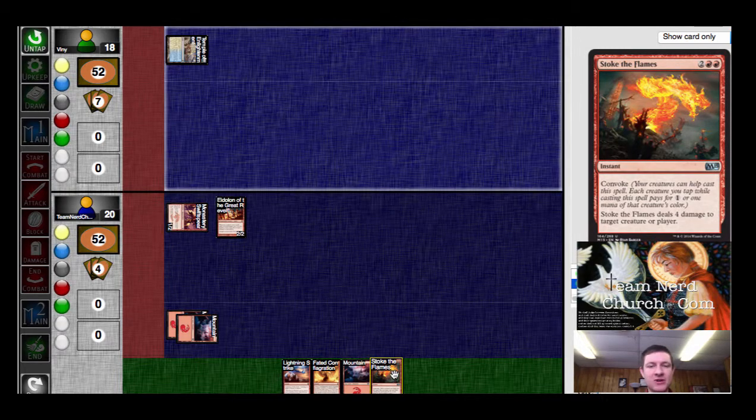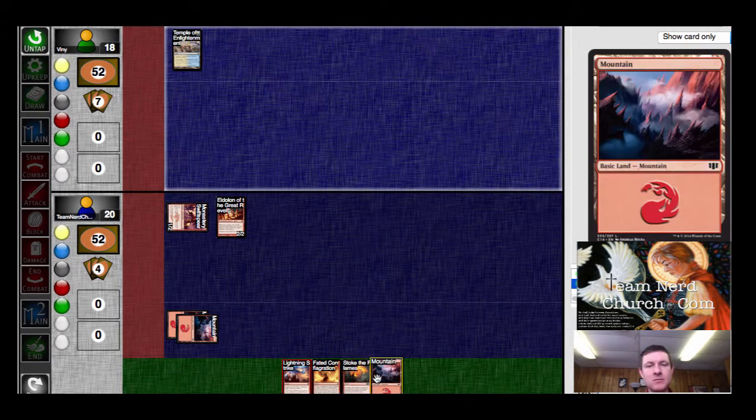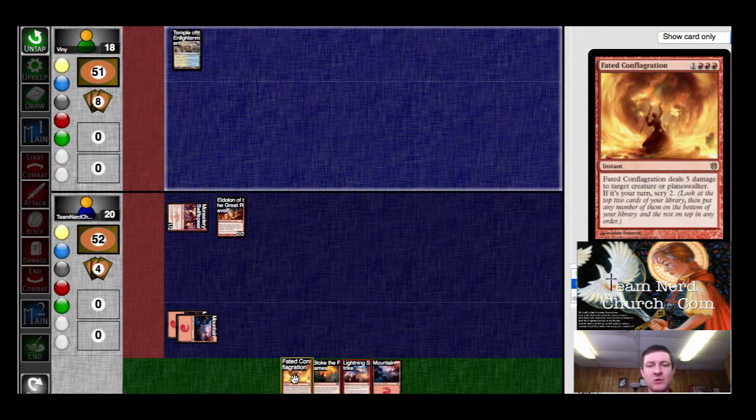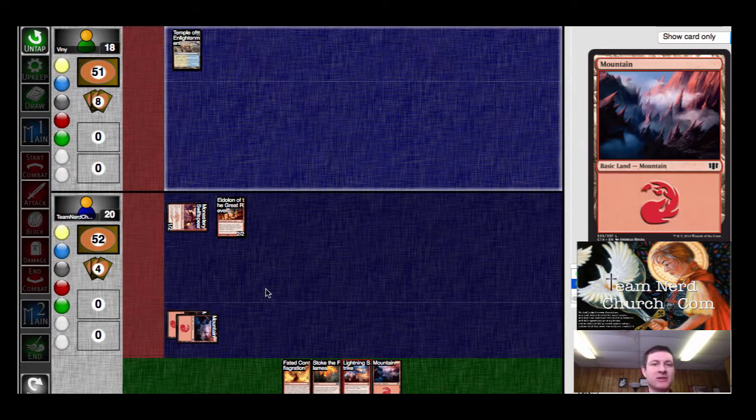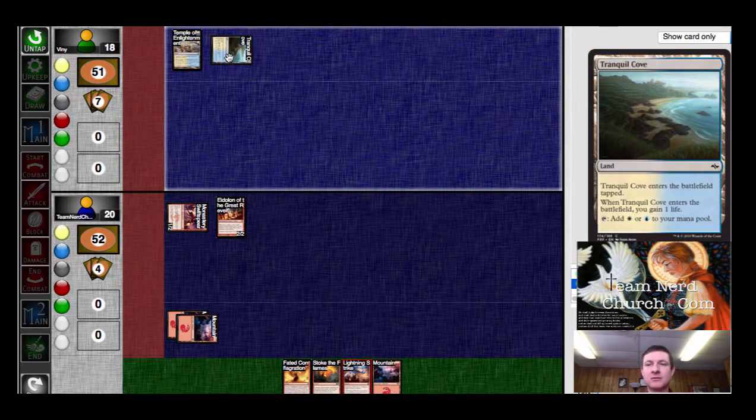I think I'm firmly in the driver's seat at this point. And then if I get one more land, then I am up to Conflagration, which would be able to clean up anything. Pretty confident going into whatever it is he's about to do. Another tap land — sets him back even further.